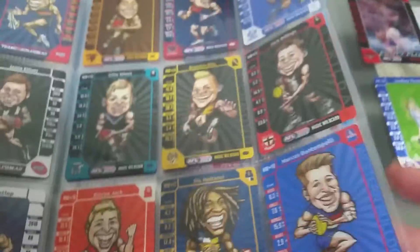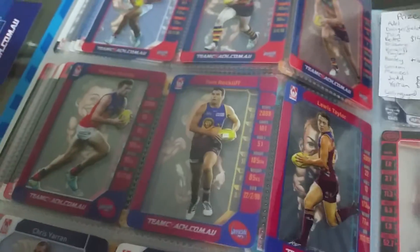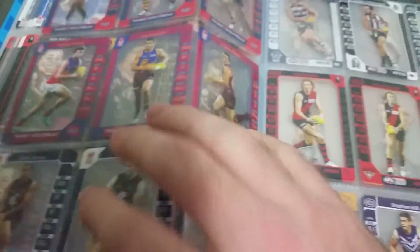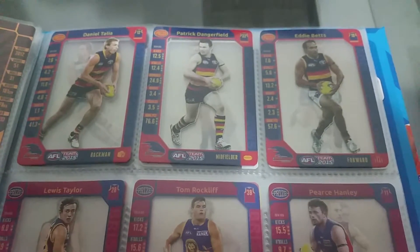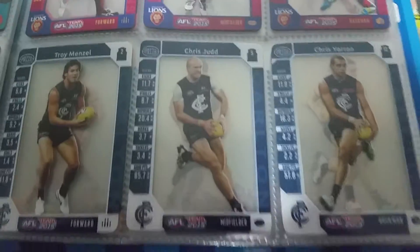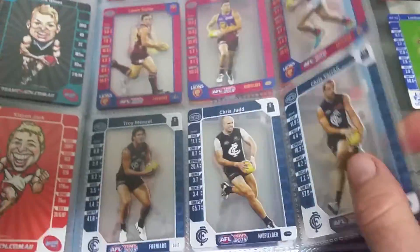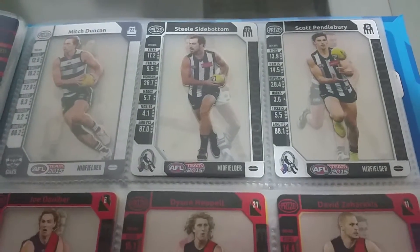Here are the prize cards, which I've updated a bit. For Adelaide you've got Talia, Dangerfield and Betts; Brisbane Lions — Taylor, Rockliff and Hanley; Carlton — Menzel, Chris Judd and Yaron; Collingwood — Steele Sidebottom and Pendlebury.